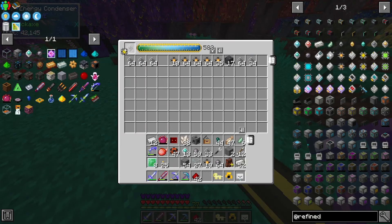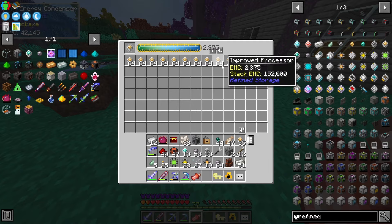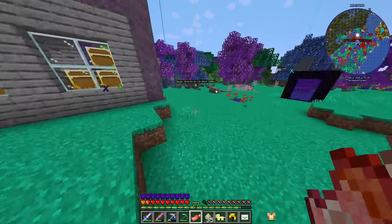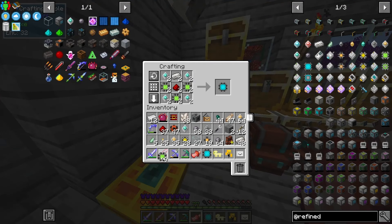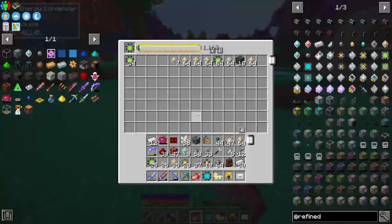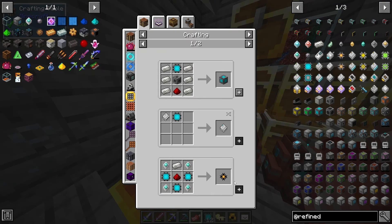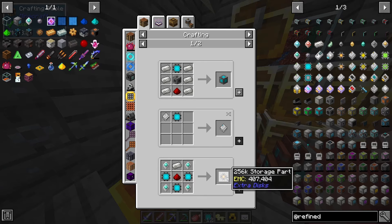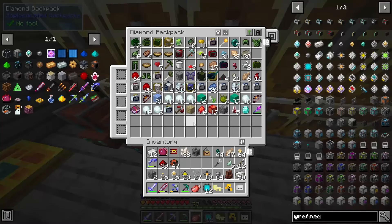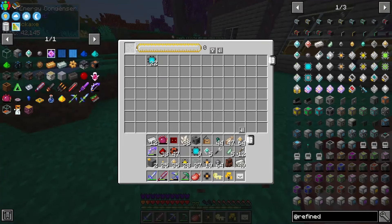I have no inventory space whatsoever - I cannot wait to be done with this. I need inventory! Wild wild west - now we're one step closer to a 64k drive. I have zero inventory space. There we go - making myself a 64k already! Maybe I should make a couple. Where's my advanced processors? Let's make this.